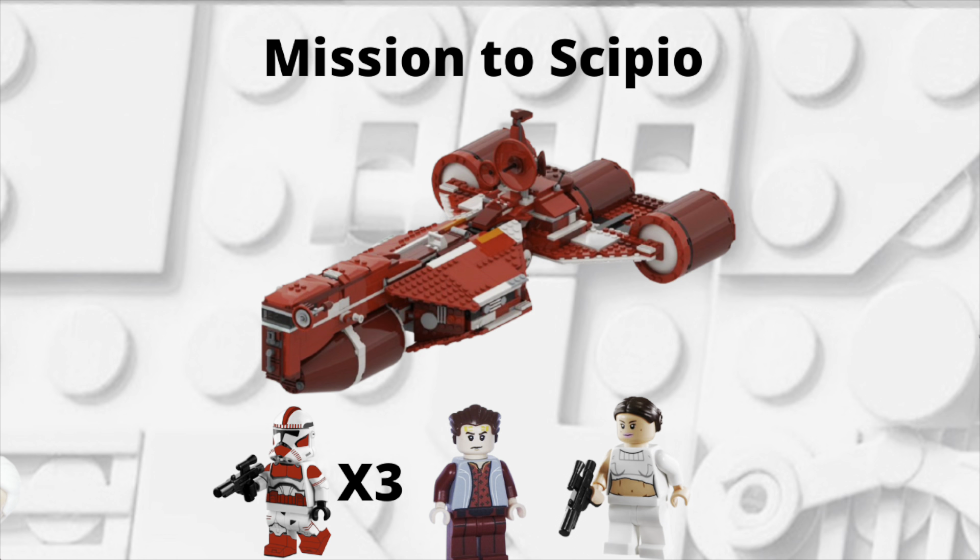Going back to Scipio, the next set is called Mission to Scipio — basically a big Republic frigate set with nice minifigures. You get the frigate, three shock troopers, Rush Clovis, and Padme Amidala. You could also include Anakin, Commander Thorn, or one of Padme's handmaidens. The main premise is to get minifigures like Rush Clovis and Padme alongside a new Republic frigate.